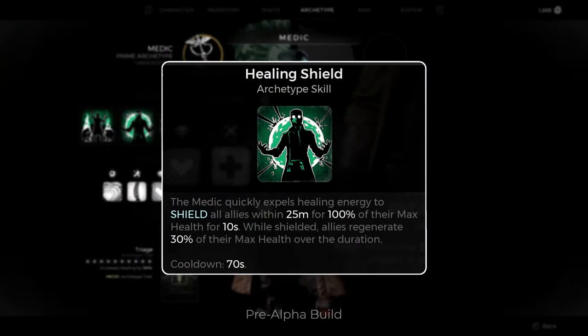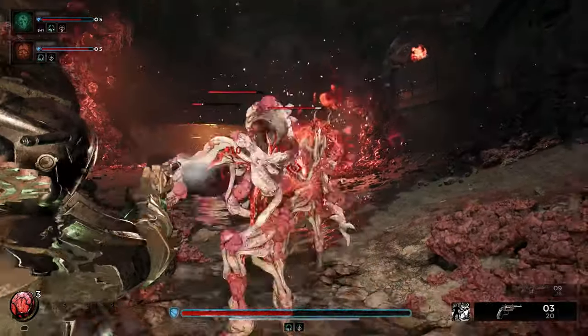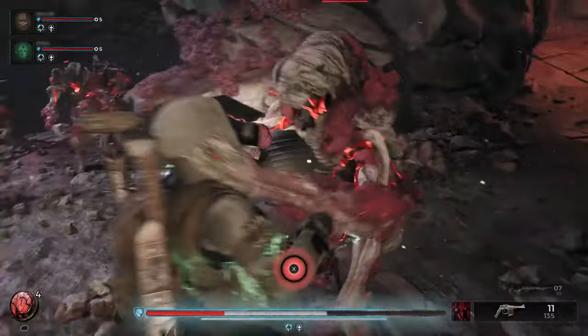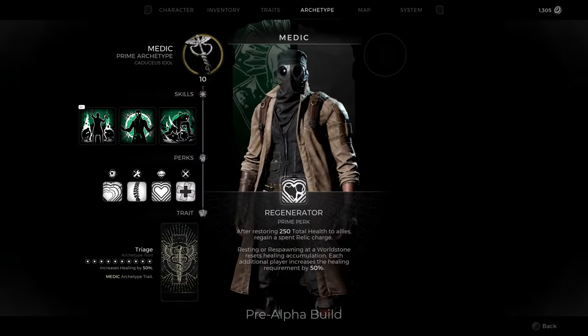Their second skill, Healing Shield, conjures a protective barrier around all allies. While the shield's active, players constantly gain a small amount of health over time. It's a great option to protect an ally dangerously low on health, but also works well to provide healing to a mobile party.